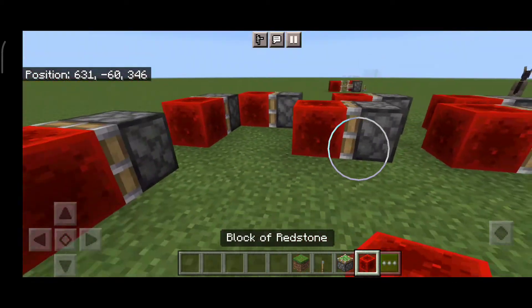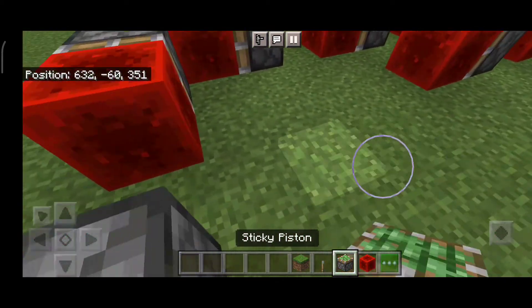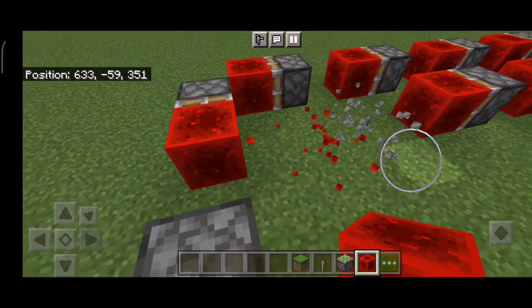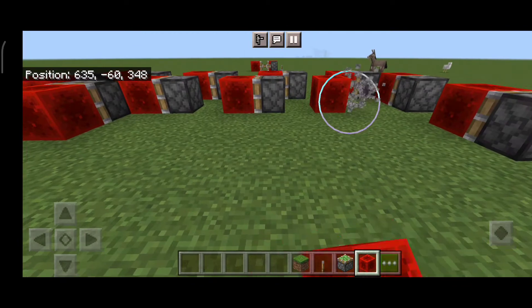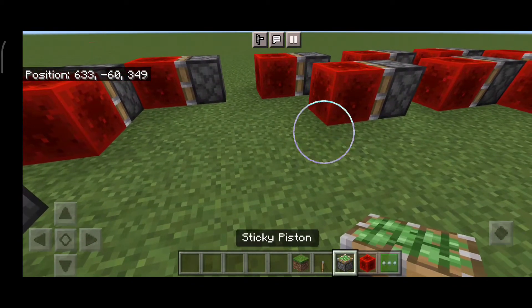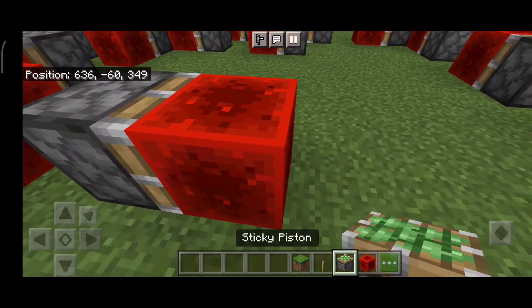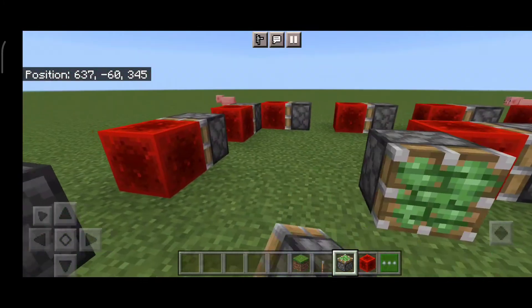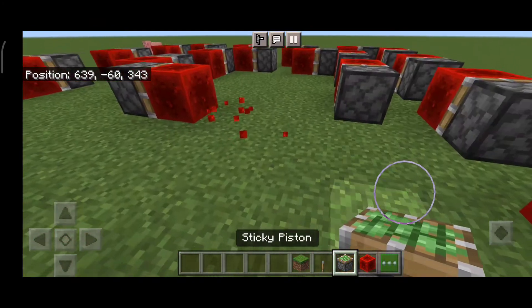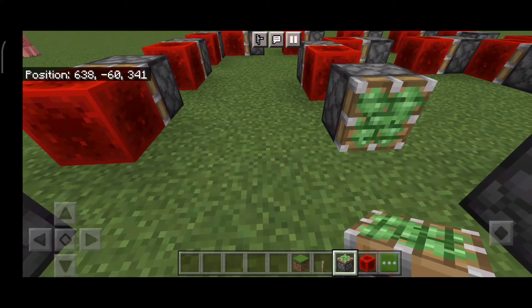You can make a circle thingy inside of another circle thingy, and you can do that infinitely — amazing! Now need to destroy this, time to create a piston line. This is amazing guys — a square inside of a square!